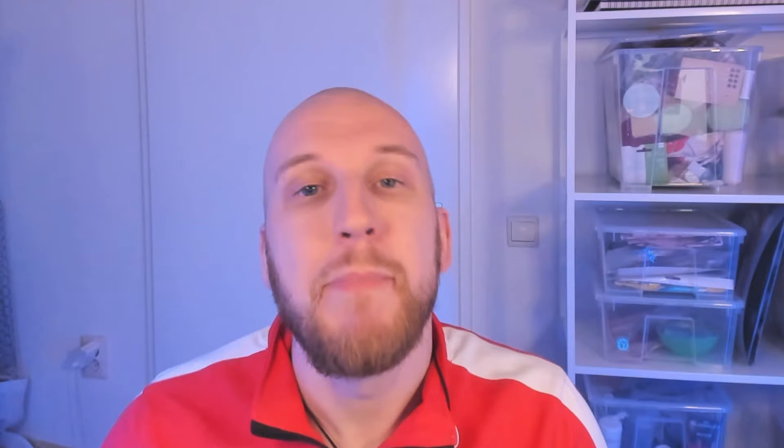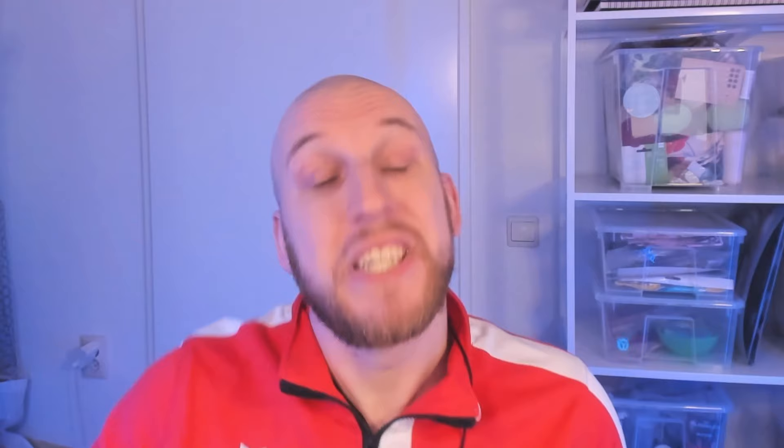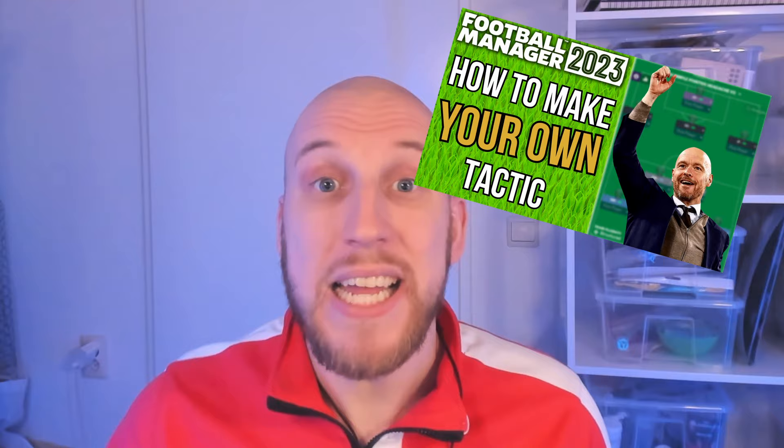With our staff handled, we're onto step number nine: creating our tactic. Since we laid the groundwork by looking at our squad's strengths and weaknesses, as well as possible expectations for a certain style of football, making a corresponding tactic should now be much easier. A great way to start is to pick one of the pre-made tactics that suit the strengths and weaknesses of your squad, and then tweak that tactic once you start playing games and seeing how it performs. You can of course deep dive into making your very own tactic, and there's a video on the channel that goes in depth on making a creation that will work.